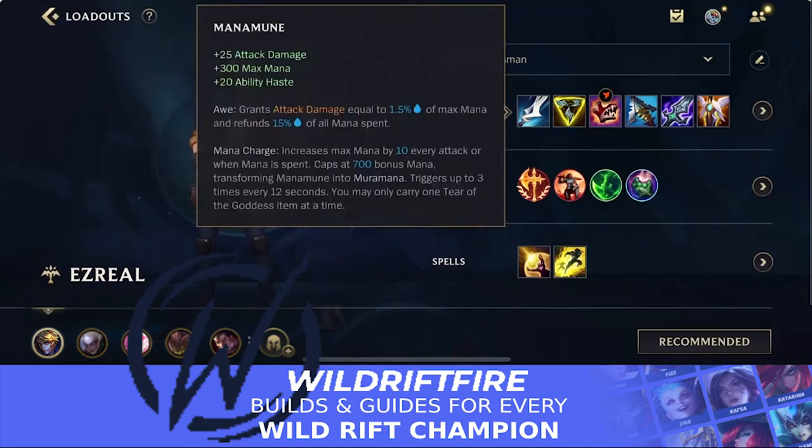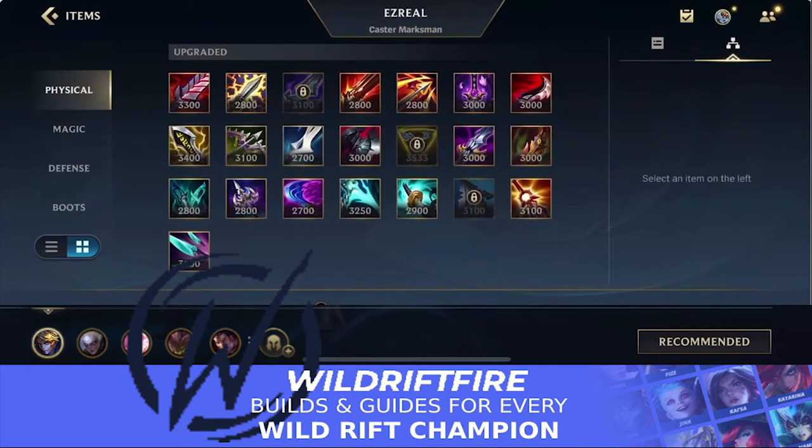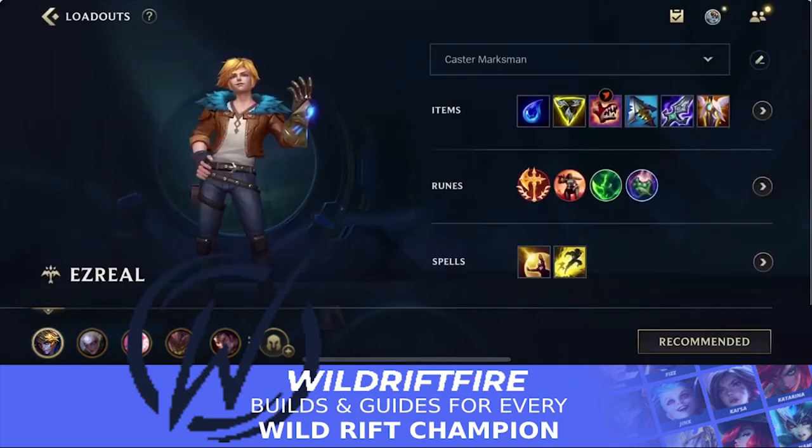With the build I've just mentioned, you do want to go for Manamune as the first item. You can switch this up a little bit — you can go straight for Manamune if you can afford it early on, but another way is to go for just the Tear of the Goddess first and then try to go for Trinity Force.